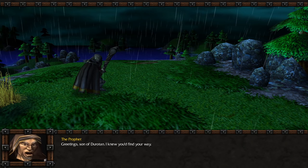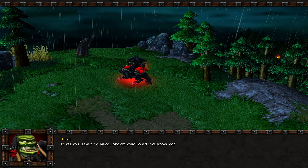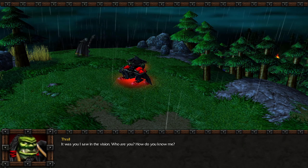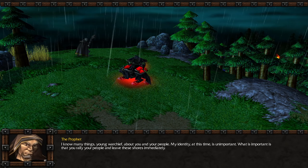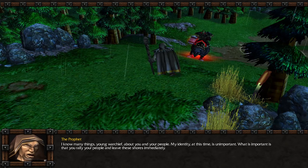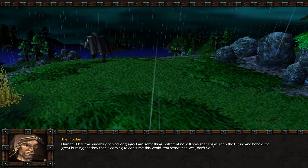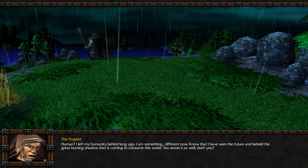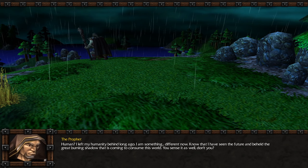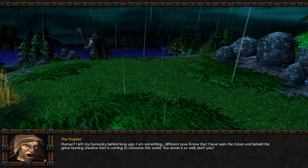Greetings, son of Durotan — I knew you'd find your way. It was you I saw in the vision. Who are you? How do you know me? I know many things, young warchief, about you and your people. My identity at this time is unimportant. What is important is that you rally your people and leave these shores immediately. I left my humanity behind long ago — I am something different now. Know that I have seen the future and beheld the great burning shadow that is coming to consume this world.